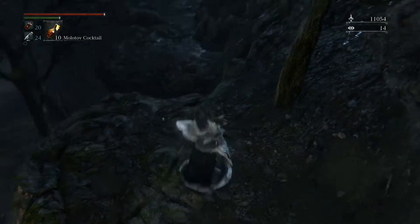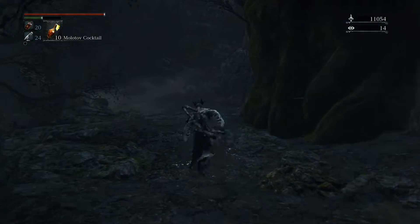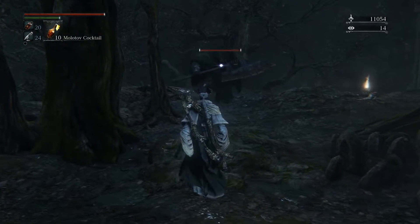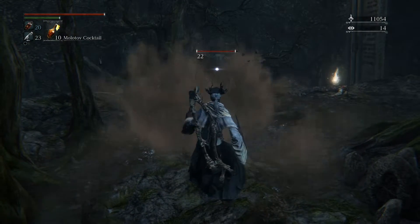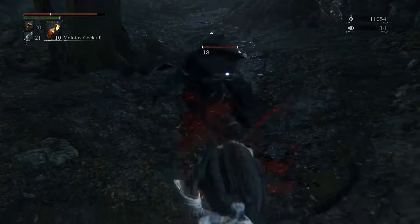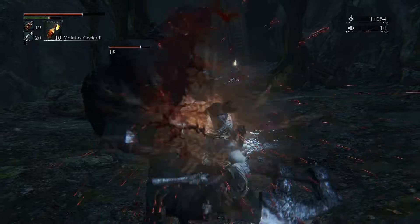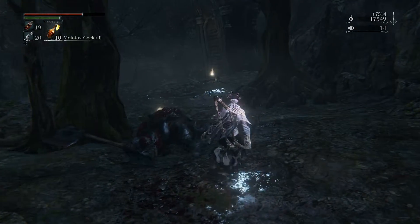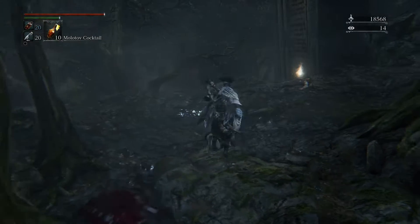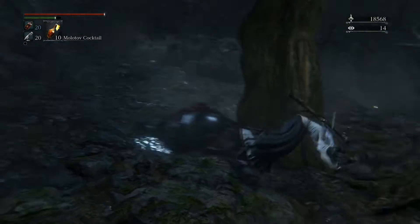We want to take this upper path here. Gotta make a jump, then slide up here. There's an executioner up here and he's guarding something. It's 20 bloodstone shards — that's what it is, that's what I risk my neck for.